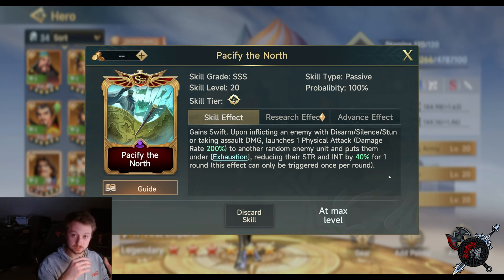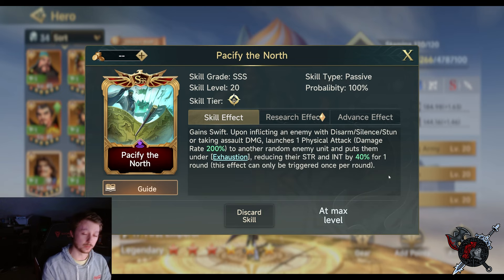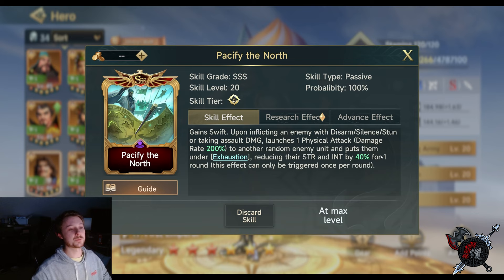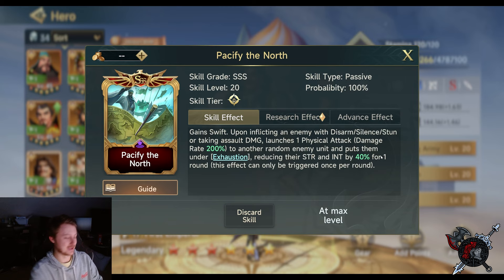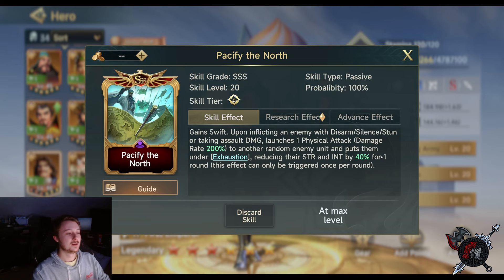Peter's best ability is Pacify the North. It grants Swift, which is crucial when building this team. Upon inflicting an enemy with Disarm, Silence, or Stun, or upon taking Assault Damage, you launch a physical attack at 200%. Since Peter's active has a 100% activation rate, if he moves first and inflicts Silence or Disarm, he immediately hits for 200% damage. If you go up against an Assault Team, you'll also inflict 200% damage — so there's a lot of versatility here.